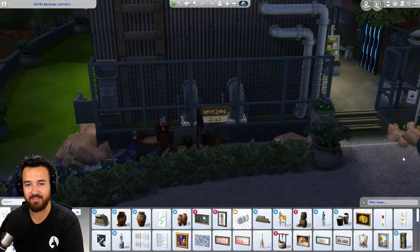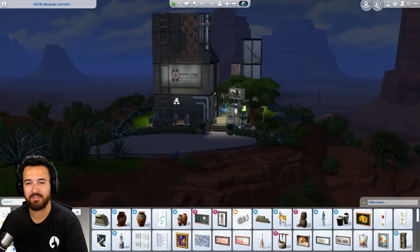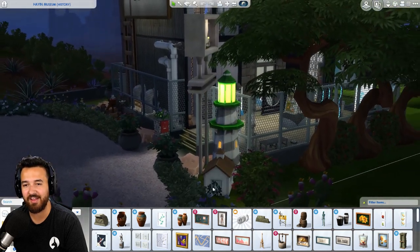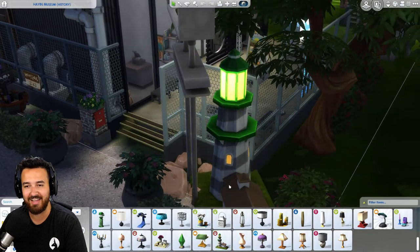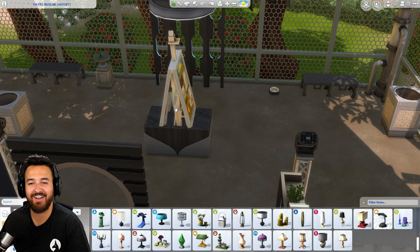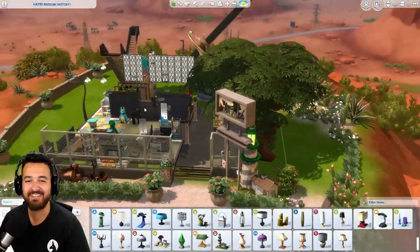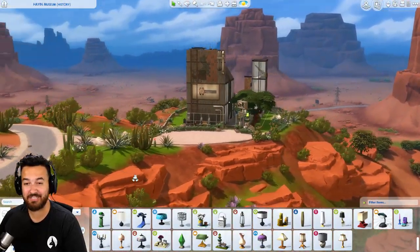Oh yeah, what does this look like at night time actually? That's something I got to get in the habit of doing - checking out night time builds. Oh yeah, that's like lit up there. Very nice. Broken down old sign there. Oh, they got a little lighthouse here that's actually been scaled all the way up. That's really cool. That looks so good. Got him. There he is. He's hidden in there. Very nice. I just had to find it because you said it was hidden. Okay, cool. That was the Hayan museum history.